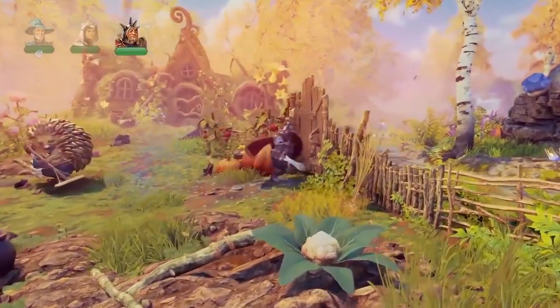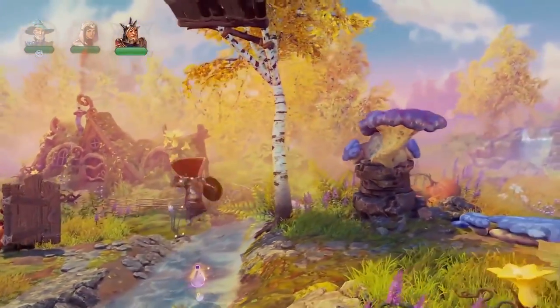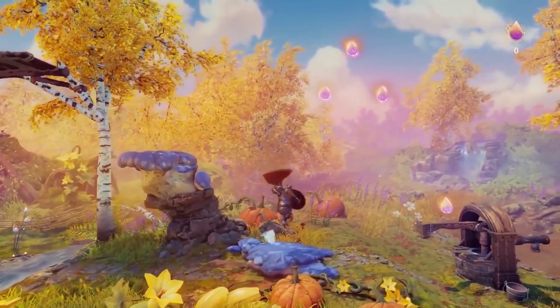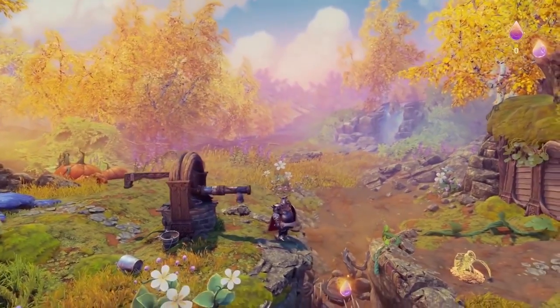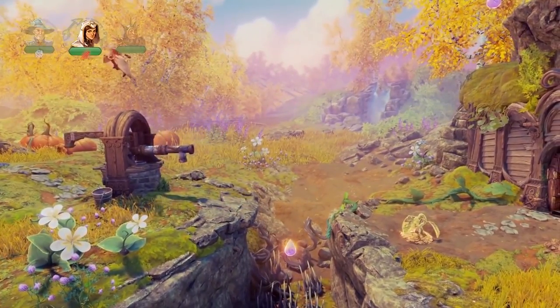So here we met the hedgehog, who's also been troubled a little bit by the nightmare, so we're going to help him out with a bit of garden work by finding his lost flower seeds. A lot of times in Trine 4 we meet these friendly creatures and we help them out in one way or the other.